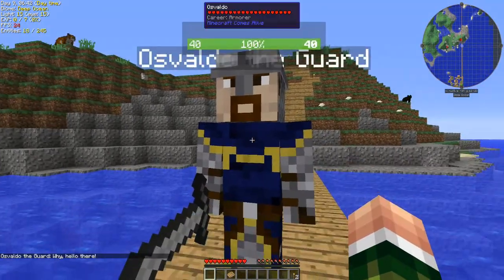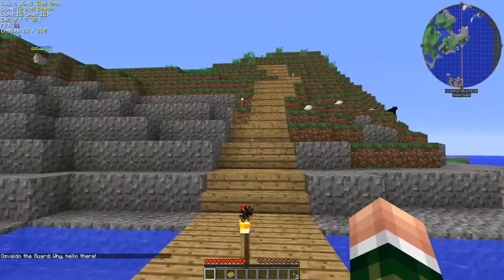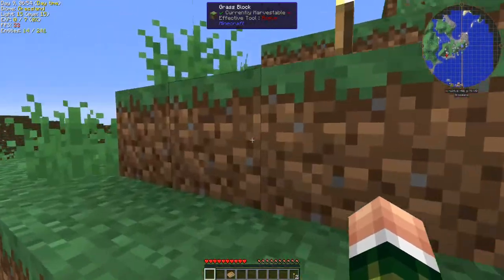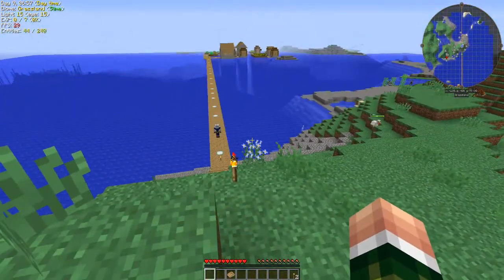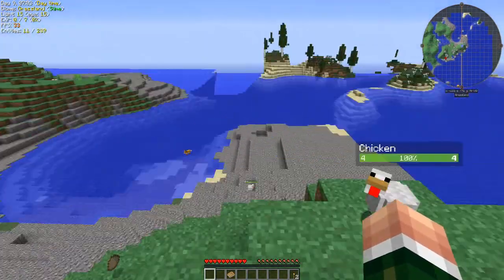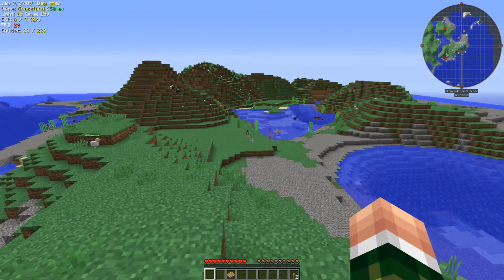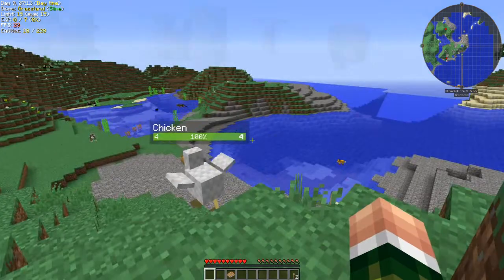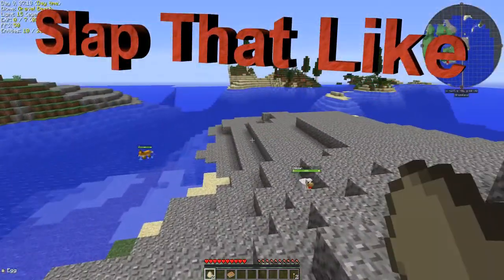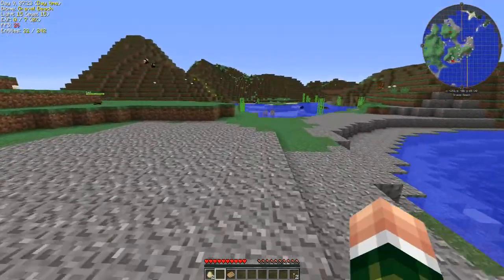Holy crap, this guy's huge! He's keeping the docks guarded. We're gonna head up to the top here so we can check this little area out and hopefully not get eaten by the mobs. Let's go ahead and pick up these eggs — it looks like we're on a group of islands, so this may be a little bit difficult.